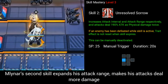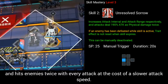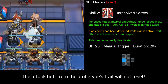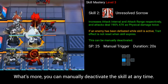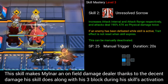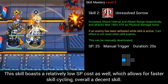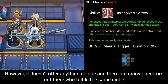Milner's second skill expands his attack range, makes his attacks deal more damage, and hits enemies twice with every attack, at the cost of a slower attack speed. The key selling point is that if an enemy is defeated during the skill's duration, the attack buff from the archetype's trait will not reset. You can also manually deactivate the skill at any time. This makes Milner an on-field damage dealer with decent damage and 3-block during activation. It has a relatively low SP cost, allowing for faster skill cycling — a decent skill, though it doesn't offer anything unique compared to other operators.